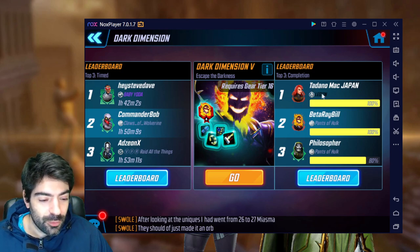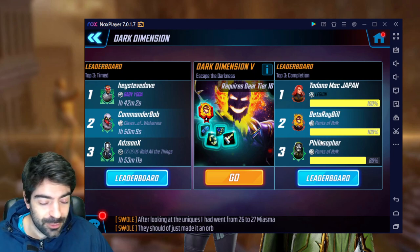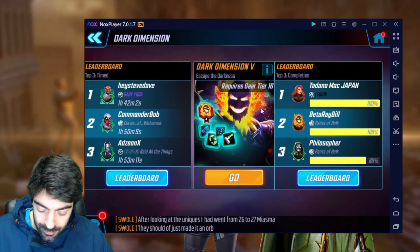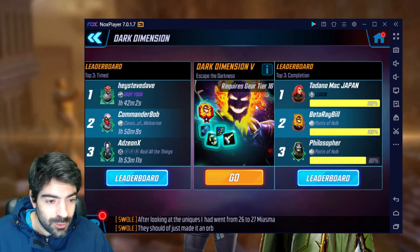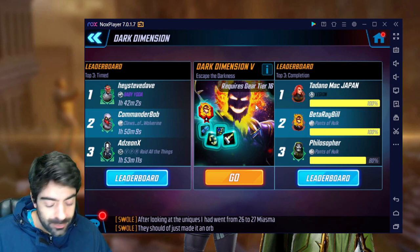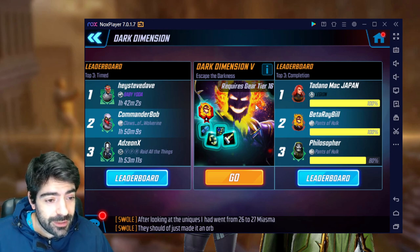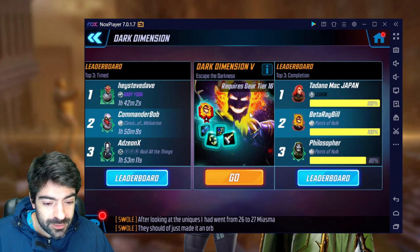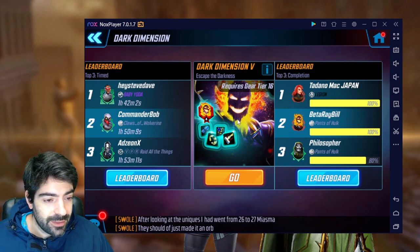We are going to do this for only the top three players, which should be Tanado Mac, then Beta Ray Bill, and then Philosopher — if someone finishes before Philosopher that will change. We are going to look at the different characters they used, the value of those characters, their future-proof rating, gear efficiency, character efficiency, and a skill rating based on how many nodes they were able to one-shot.